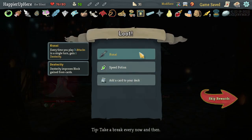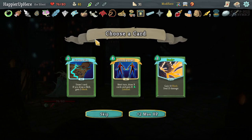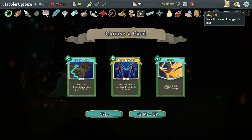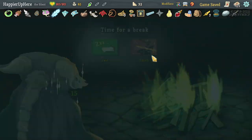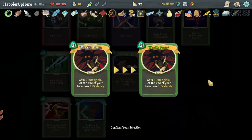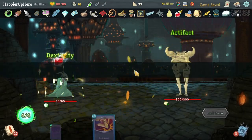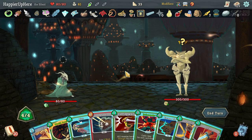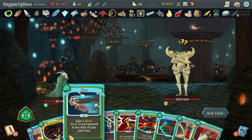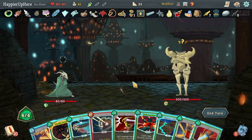Got Kunai — every time you play three attacks in a single turn, gain one dexterity — plus a Speed Potion. Already have Dash. Escape Plan or Doppelganger? Let's take the Escape Plan, I'd like more card draw. Back to full HP — I think I need to upgrade the Wraith Form. I need to remember to play together with an attack and a skill. Should I do it this turn or keep it for the Hyper Beam fight? I'll try to keep it for the Hyper Beam turn.